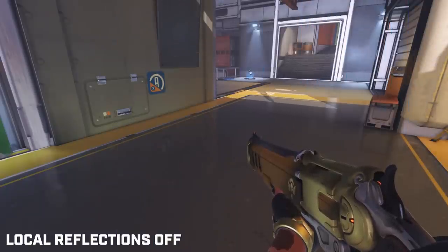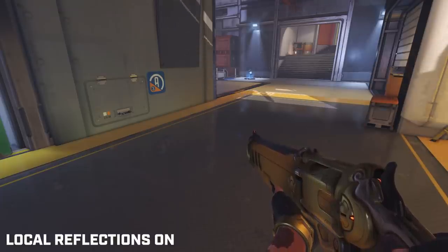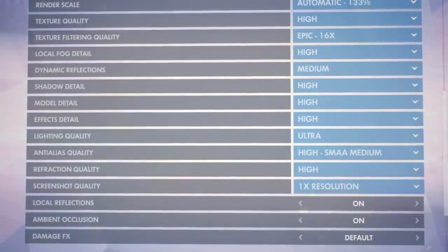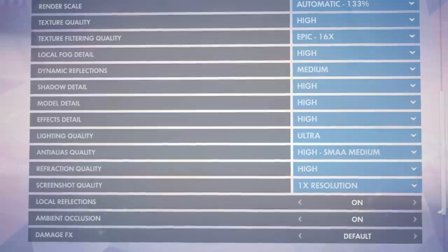Reflections are a visual effect with no bearing on gameplay and can in some instances reduce your FPS by a fifth, so keep it on low if you don't want the added performance cost. Shadows, lighting, reflection, and ambient occlusion are all visual settings and should be turned down if you are having problems meeting a certain FPS target.